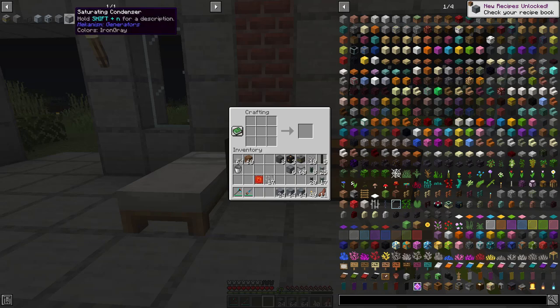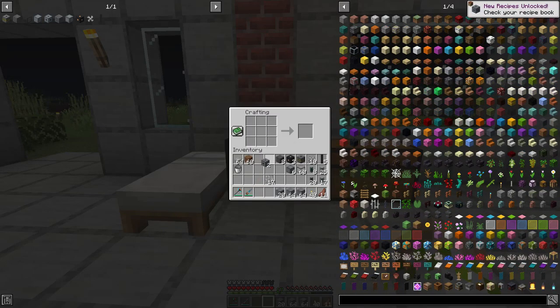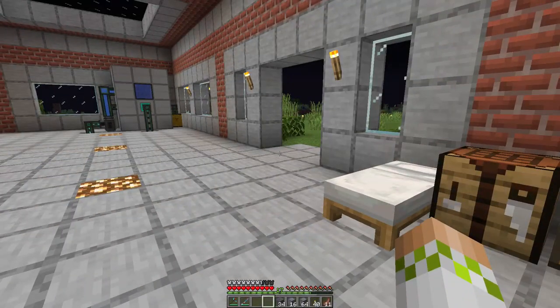Now we can craft two turbine valves, and then the last thing is the turbine vent — we're going to be using 33 of them, but making 34 since they come in batches of two. Now we have everything we need, except we'll also need some mechanical pipes, some pressurized tubes, and if you're using the power output, some cable — but we don't need to craft those today.